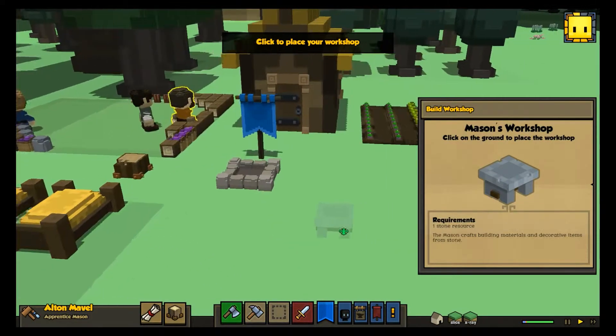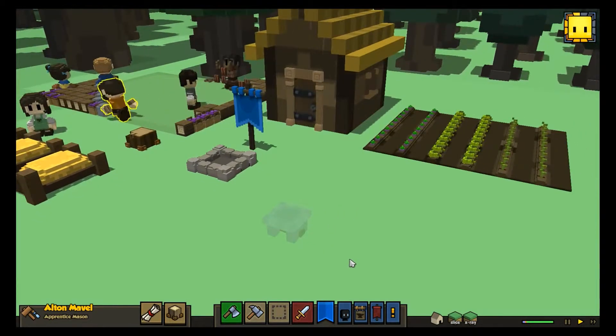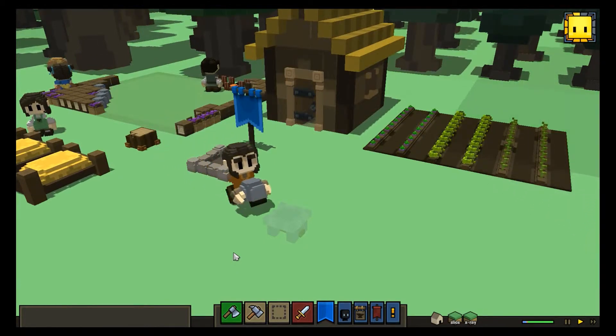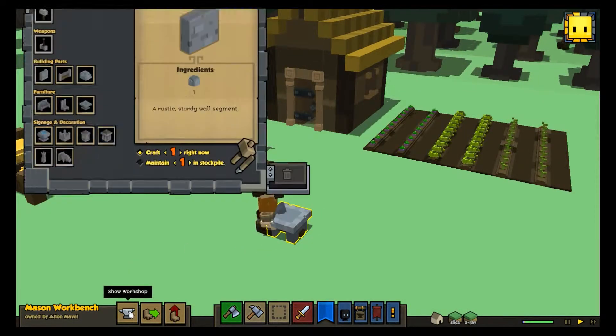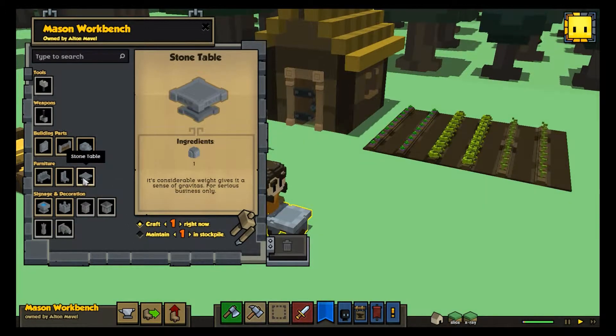So now, just like the carpenter, we have to place his workshop. And then he grabs a hunk of stone to make his own workplace. And now we can craft some new stuff. The Mason basically uses stone to craft different stuff for your town.